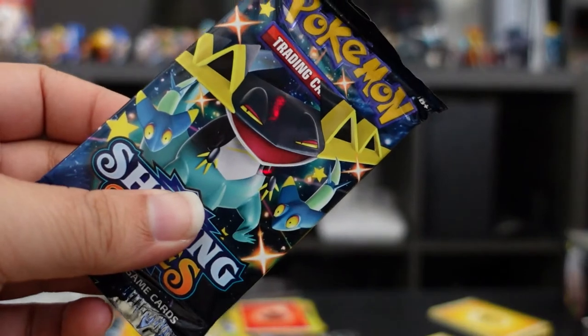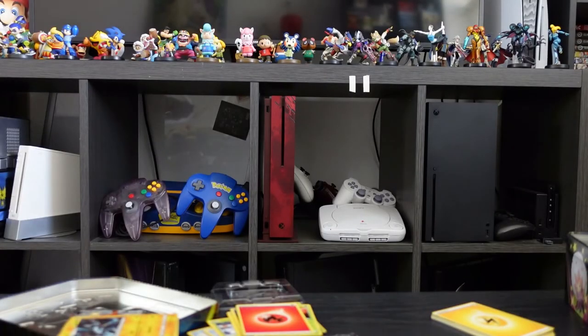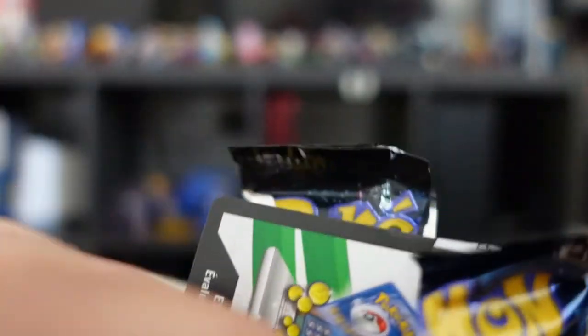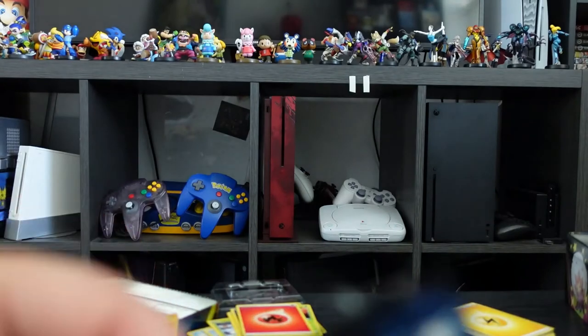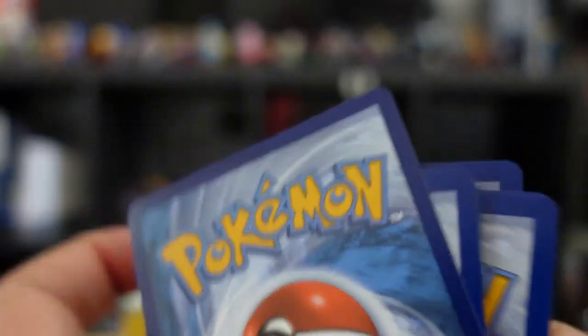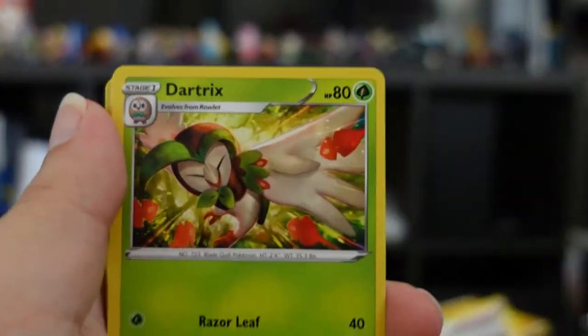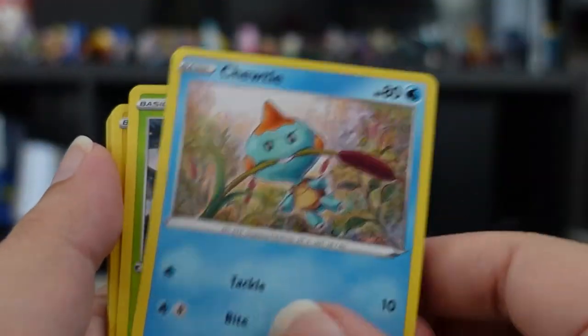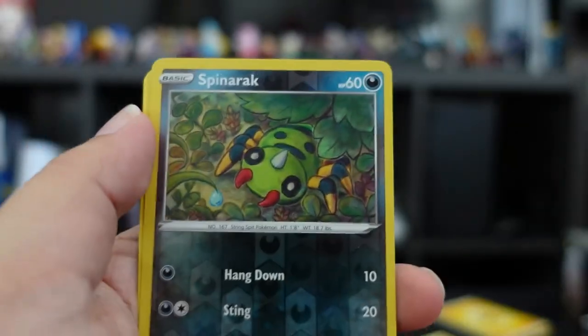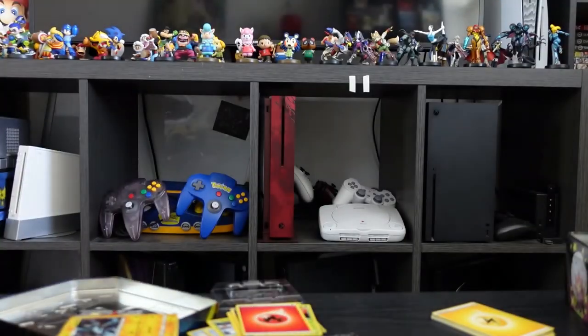And for our last pack — if I can open it, which I never can — it's open! Bul Guy, Dartrix, Eldegoss, Chewtle, Yanma, Morpeko, Eevee, Gossifleur, Spinarak, and Dreadnaw. Those are all the cards that came in the Eldegoss, Boltund, and Cramorant tins!